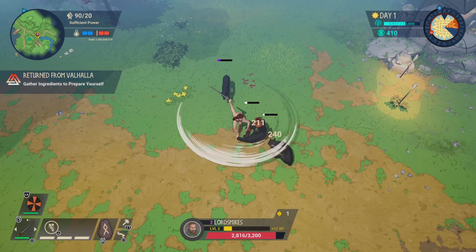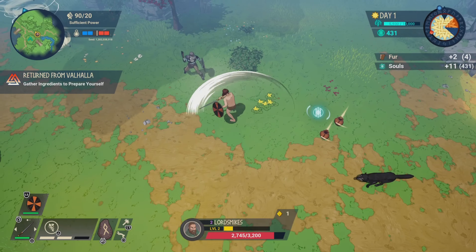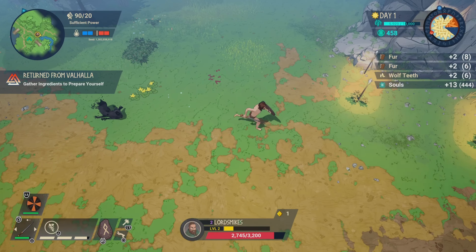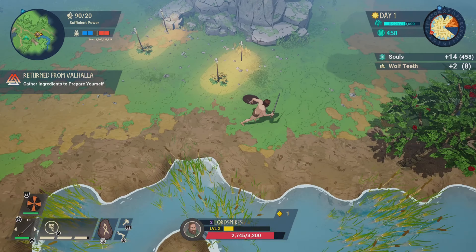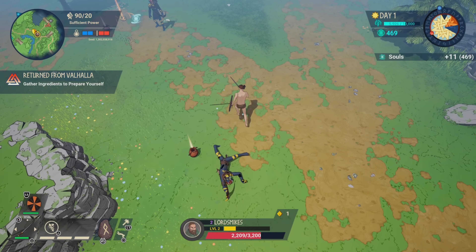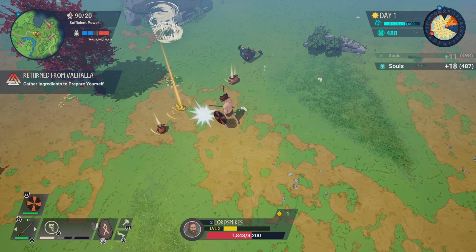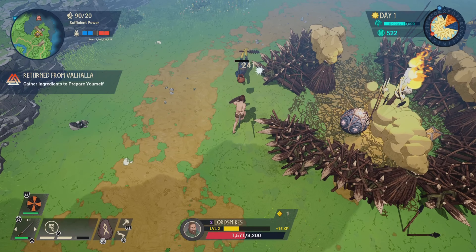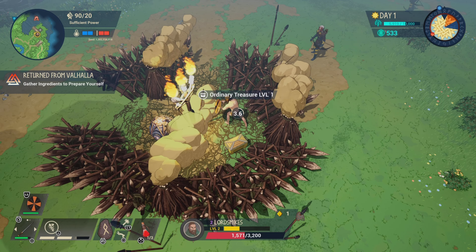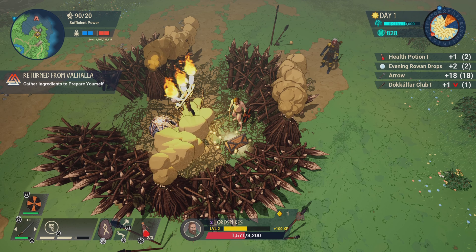At the very start of the game, you want to fight all the different monsters and enemies around you. But bear in mind that if an enemy is out of reach, it's normally for a good reason — it probably means you're not powerful enough for them yet. If you look at the top left of the screen, it shows your significant power, for example 90 out of 20, letting you know whether you're strong enough for the enemies in that area. When you find a camp, you can sometimes find treasure with good loot and items that give you a massive boost.